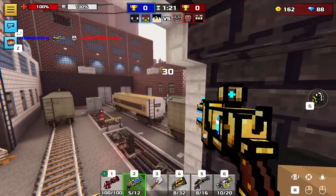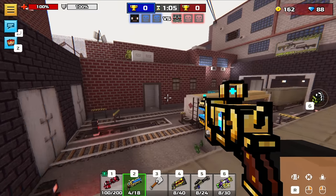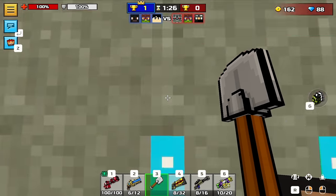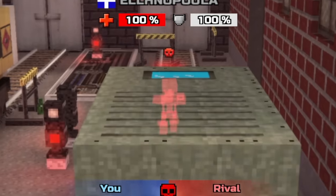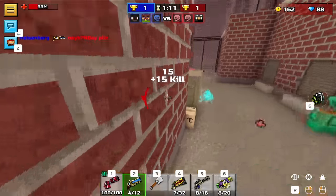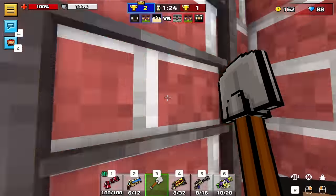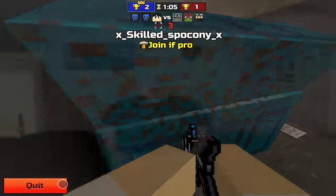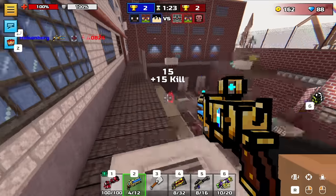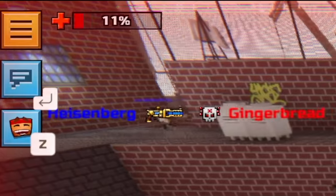I'm just gonna try to snipe all the people with the Exterminator because it's so strong. I got him — I knew he was coming from over there because I saw particles through the wall. My teammate got another one, and the other enemies aren't very good. He saw me — I think he's gonna win this 1v1. I gotta kill him before he sees me. We still got him, nice.